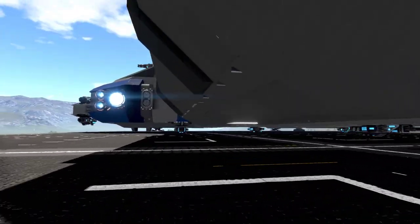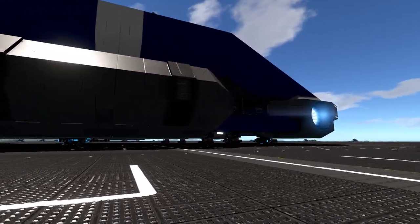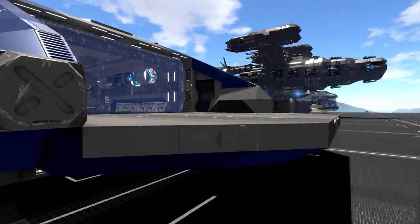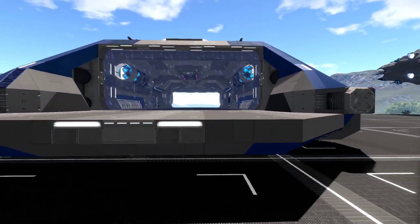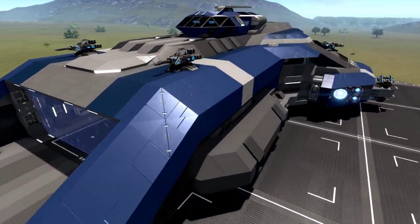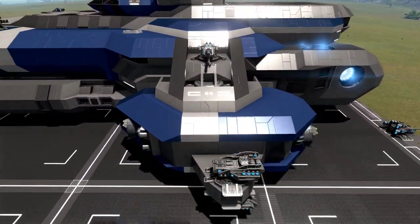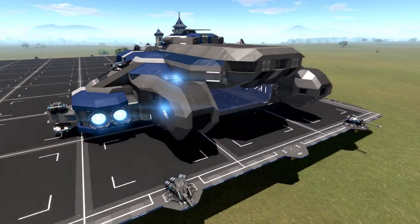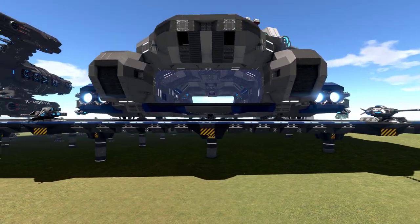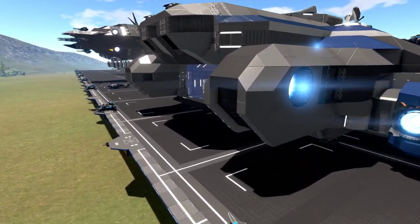I especially like the side weapon positions on the far edges there. There are nice looking thruster housings and I like the stance of how it swoops down a little bit. You've got some meaty looking landing gear up front, turrets on the bottom side as well. I'd classify this as an all-purpose combat carrier - it definitely does a lot of things and is a sweet looking ship.